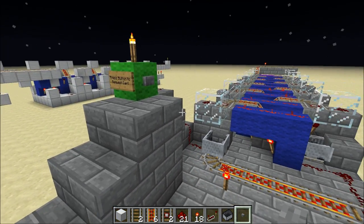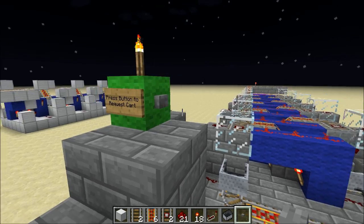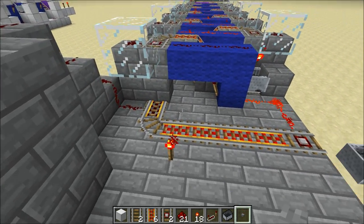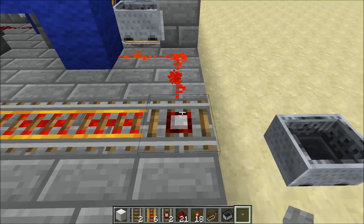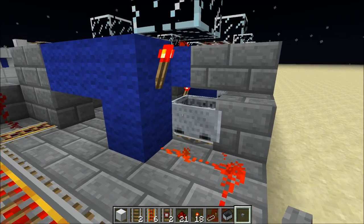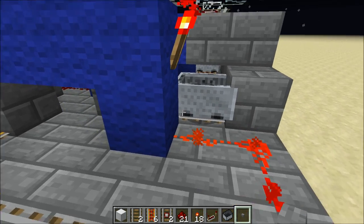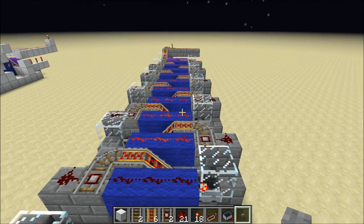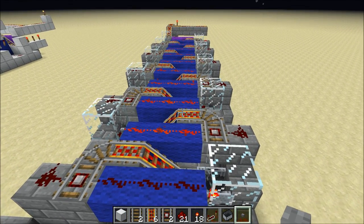But unfortunately, we're not in Minecraft 1.2 anymore, so if I call a cart now, the front cart will move, but as soon as it hits this detector rail to ultimately trigger the next cart to move, you'll see the torch is lit, but of course the powered rail is no longer lit. And because of that, all the carts behind are not moving anymore.